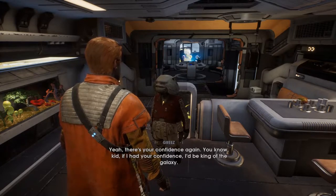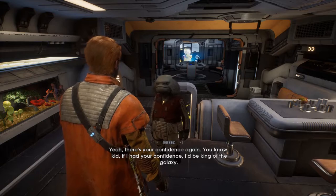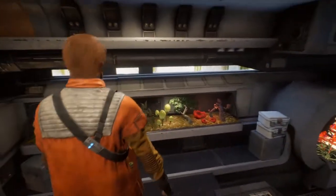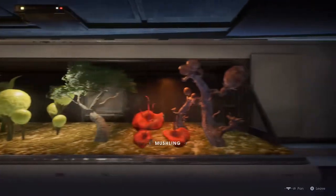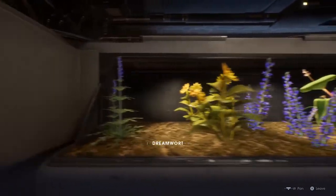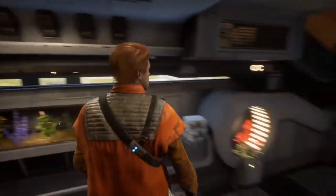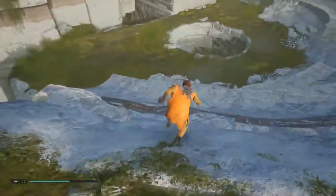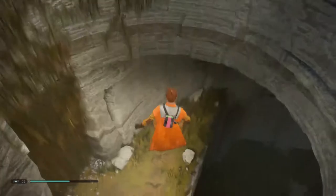There's your confidence again. You know kid, if I had your confidence, I'd be king of the galaxy. So why aren't you? I like how you think. Anyway, we're missing one of these — feather fern, dream walk. There's one in between these two that I'm missing. Oh, I thought we were done. The subterranean refuge is incredibly easy to get to. I looked it up — sue me.